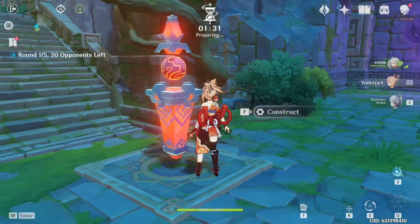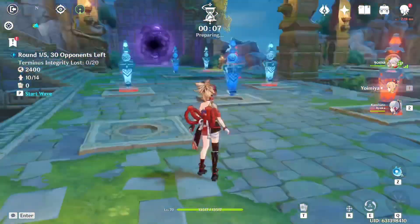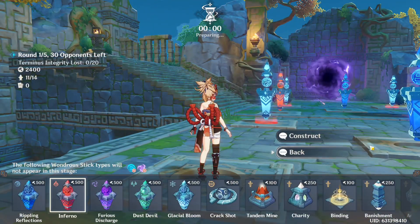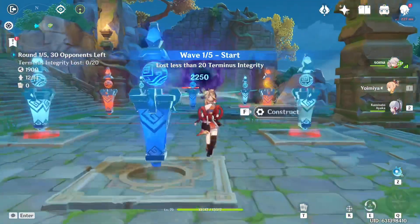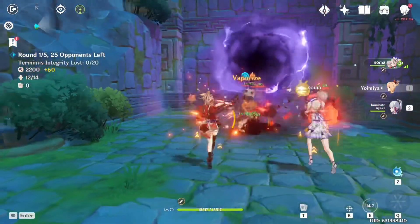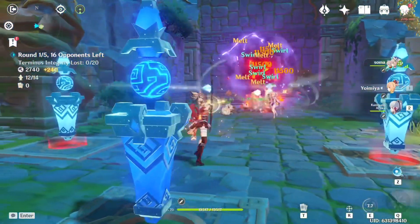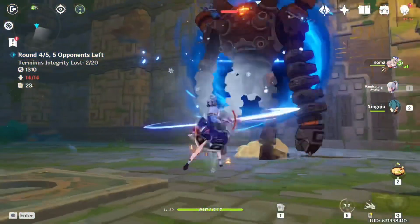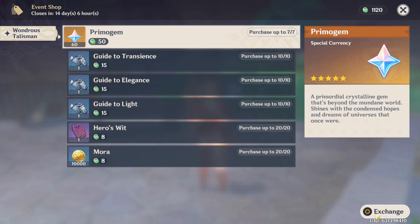Basically, your opponents come running out of the purple portals and you have to stop them from entering the blue portal at the end of the stage by constructing the Venerificous Mechanicai structures that deal elemental damage to the opponents, and spending your points on sticks which add buffs and upgrades. Defeating opponents gives you points to spend on more Mechanicai and upgrades. If an opponent goes through the blue end portal, your Terminus will lose Integrity. The goal is to keep Terminus Integrity above zero throughout the stage to win. If Integrity is depleted before the countdown ends, the challenge has failed. In simpler terms, don't let the mobs through the blue portals or you'll lose points. Our goal is to max out our Mechanicus Mastery XP limit every day and get our hands on the juicy rewards.